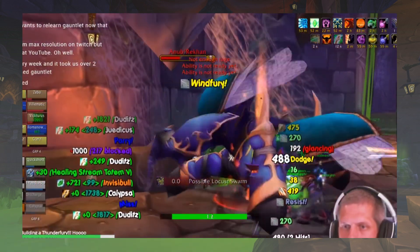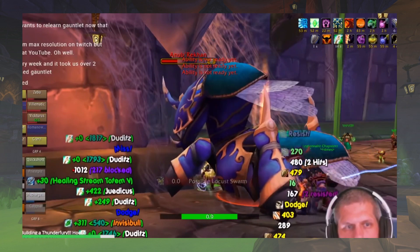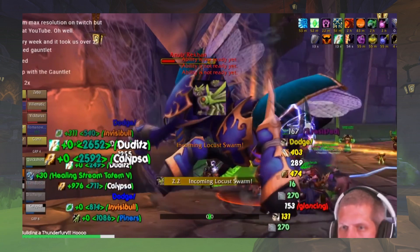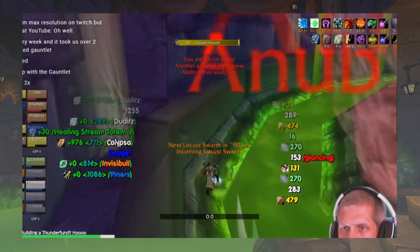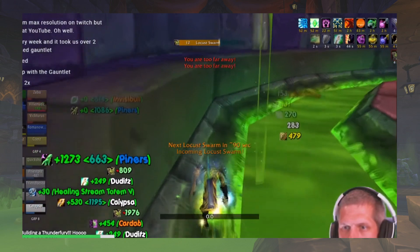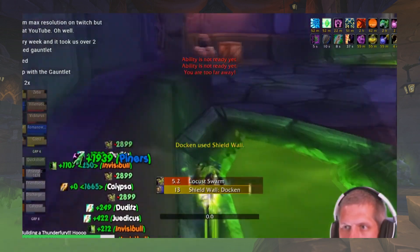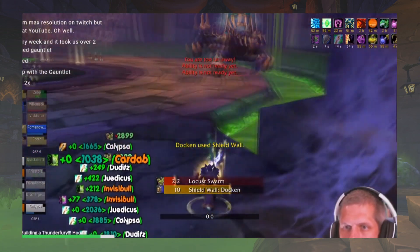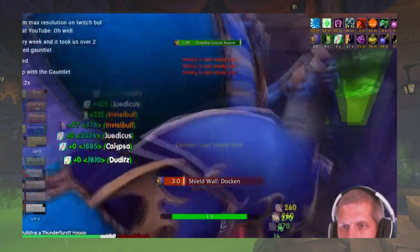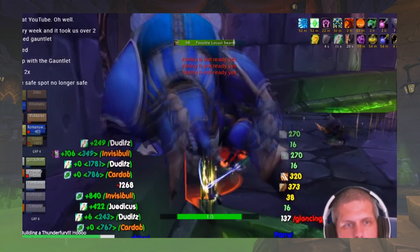When he casts the swarm, everyone needs to get out or they'll receive the stacking DOT and be silenced. Here we turn and make our run — he's casting it, now we're running. No hunter with Aspect of the Pack in my group this time since I've done the fight many times, but it's definitely a big help to have that speed advantage. Heading back toward the door side, letting him come just beyond the tanking position, walking right through him — boom, he's turned around in a reflective position from the opposite side.